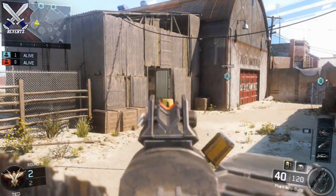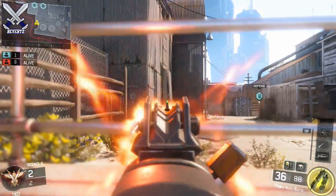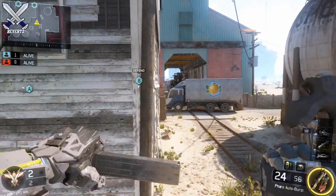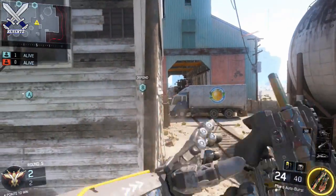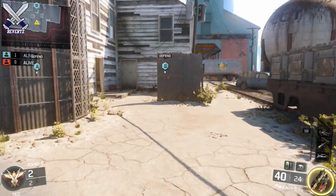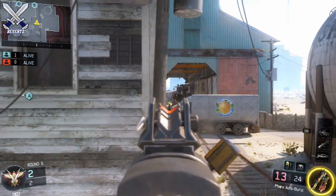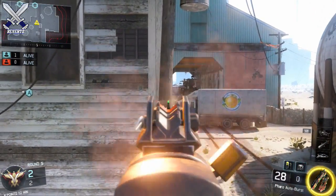Moving over to the opposite spawn, there are a lot of little head glitches you can use on this side, so I like to move to each one a couple times in a match just to confuse the enemy team. If anyone comes through the metal shack, I like to get on top of this fence and pick off people rushing in this direction. If you plan on playing a more passive role, you can use these spots — you won't get a lot of kills since not many people rush this way, but it's good for maintaining a high KD. There aren't really a lot of spots for this side of the map, so be mindful of that.